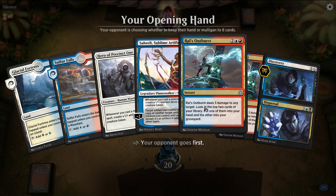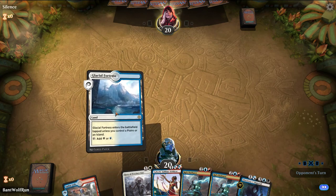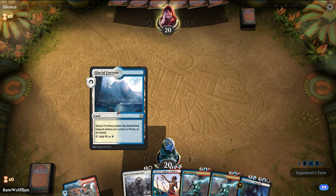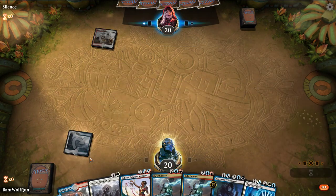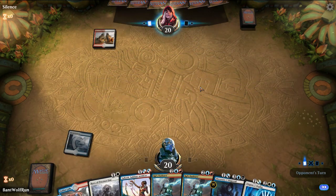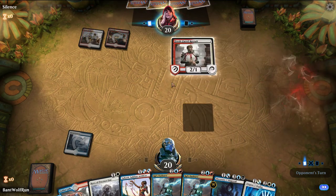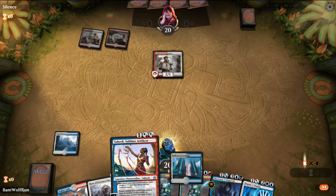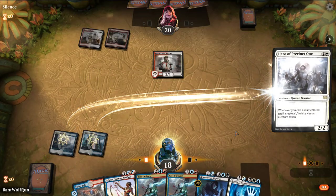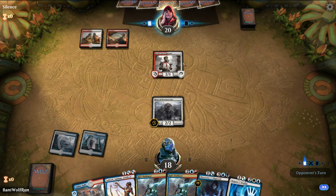This hand is a bit slower but we have a draw. I like the cards, so we'll keep. Saheeli's another good engine. An untap land would be great. This is probably the Feather deck — red-white aggro where they pump their creatures.